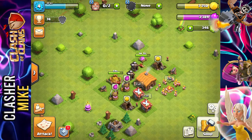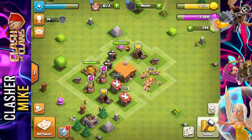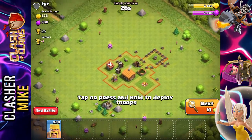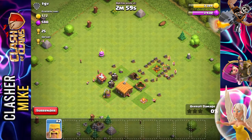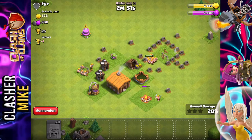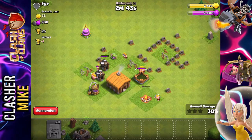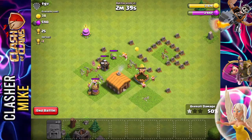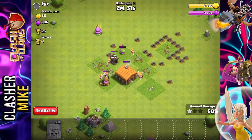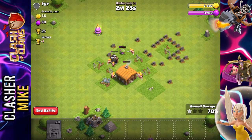Guys this is so much fun, so exciting, and I also wanted to do an attack or two today for you guys. So you guys can see we are upgrading the gold and elixir storage from level 1 to level 2 — they're going to be done in less than a minute. So let's hop right into a match. First attack of the day on the first base of the day. I'm actually just going to go straight for the cannons. Right away these are level 1 troops with level 1 defenses around the map. They take so long to take them all out and there are 20 barbarian troops.